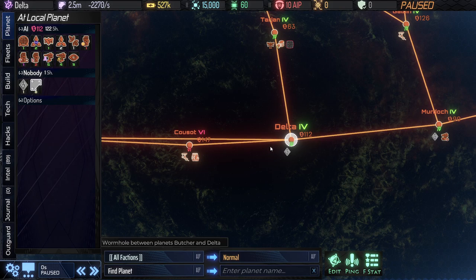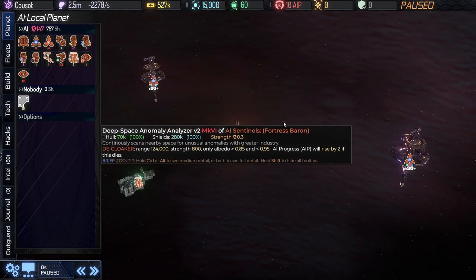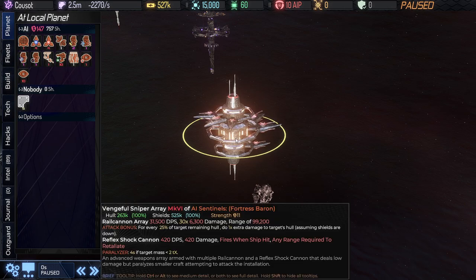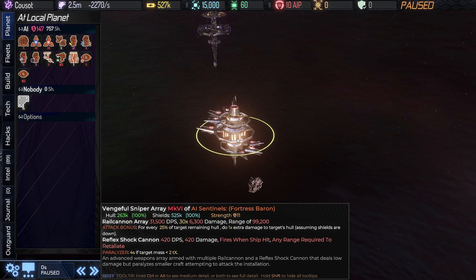The others aren't as bad, but they can still be significant. There's a Vengeful Sniper Array in this particular system — right down here, looks pretty cool. If it's a tight battle or if you're early on in the game it could hurt you, but it basically paralyzes a bunch of your strikecraft. It's a nice structure for the AI to have — worse than a turret or a guard post, but not going to cause a huge amount of damage. You can see the paralyzing effect, and it also has a reflex shot cannon that will fire back at you if you hit it.